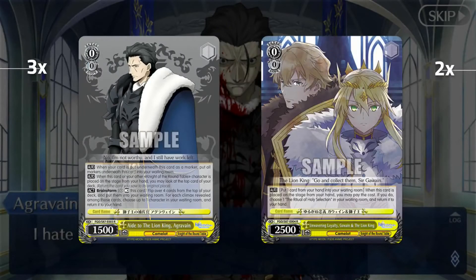Three copies of the Agravain brainstormer and two copies of the Holy Selection Ritual event card. The brainstormer is a basic waiting room salvage brainstorm. His other effect says when you play him or any other Night of the Round characters — that's any of your yellow cards — you get to look at the top card of your deck. That knowledge about what's on top is very helpful for Lion King burns. His third effect is whenever you put a marker under him it immediately goes to waiting room, which helps you loop event cards.